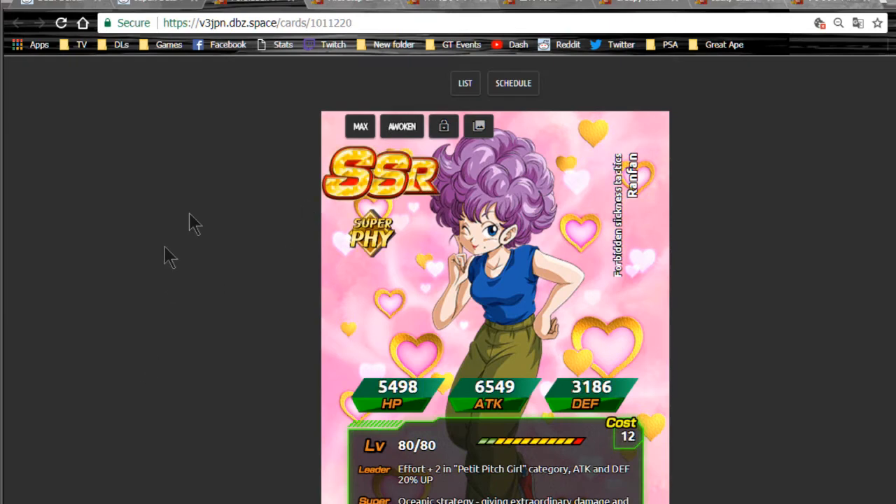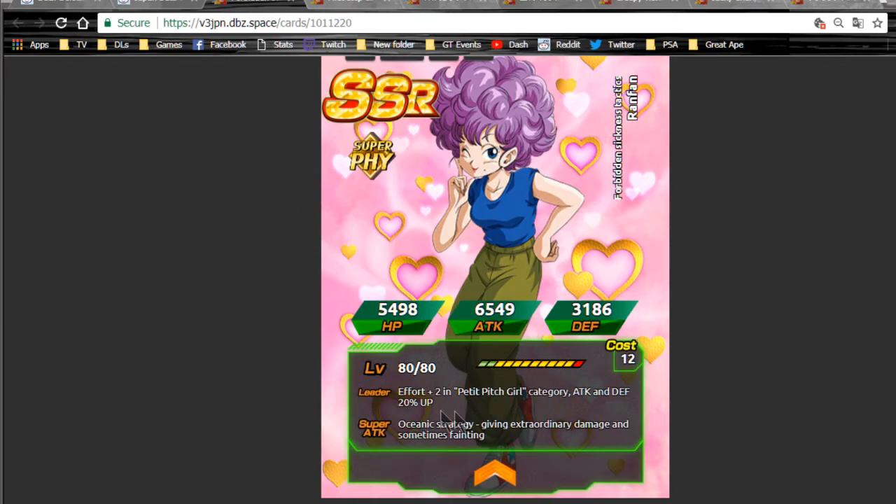First off, Ranfan the SR — I don't really find her that great. She does ki plus two for the Pitchy Pitchy Girl category and attack and defense plus 20% up. That's cool for when you're going and doing the Master Roshi event for the turtle shells — she'll help out a lot with that if you don't have the Califla. Califla does really good — it's ki plus two, HP, attack, and defense plus 50%, which is really good.